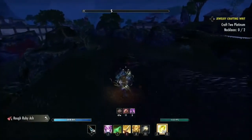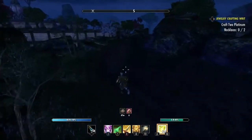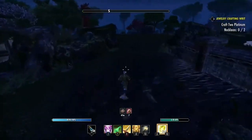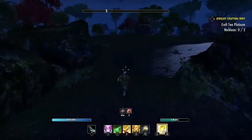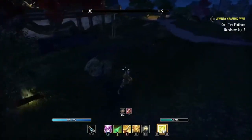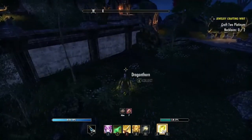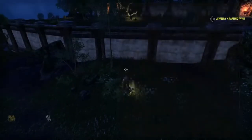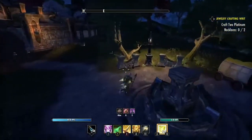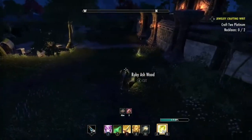Turn straight around from here and go to the very end, heading straight south. There's a little mud crab you can kill if you want. Once you get to the end, cut to the left — right at the edge of this fence is another one. Walk around the enemies if you can, or fight them if you prefer.